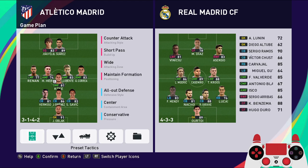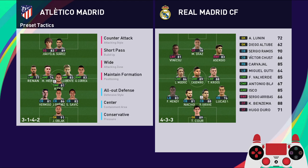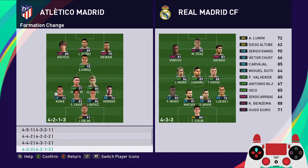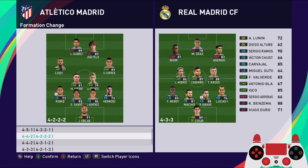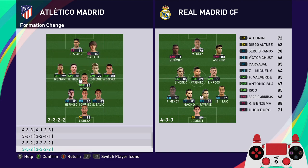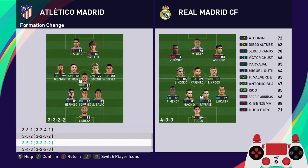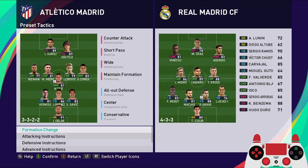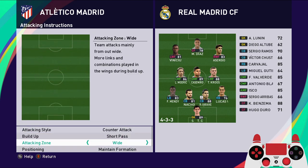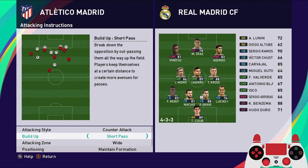Hello guys, so today we're going to take a look at how to set up the formation for Atletico Madrid. Atletico usually play with 4-4-2, but this season Diego Simeone plays with three players at the back, so we can use this 3-5-2, similar to Inter's formation. If you haven't checked that you can see them, but the tactics is different.